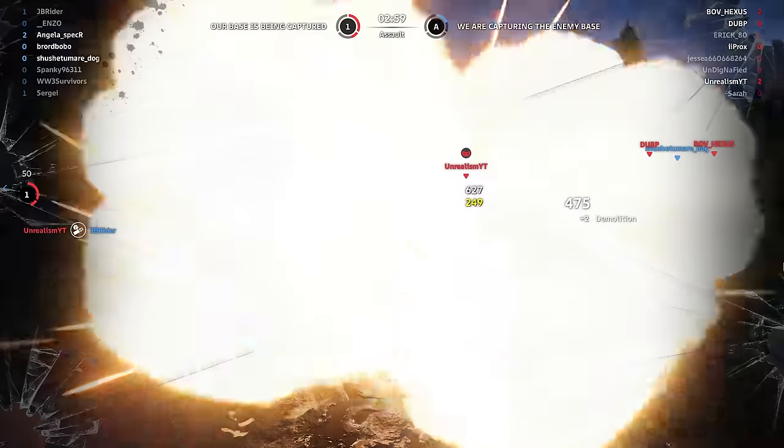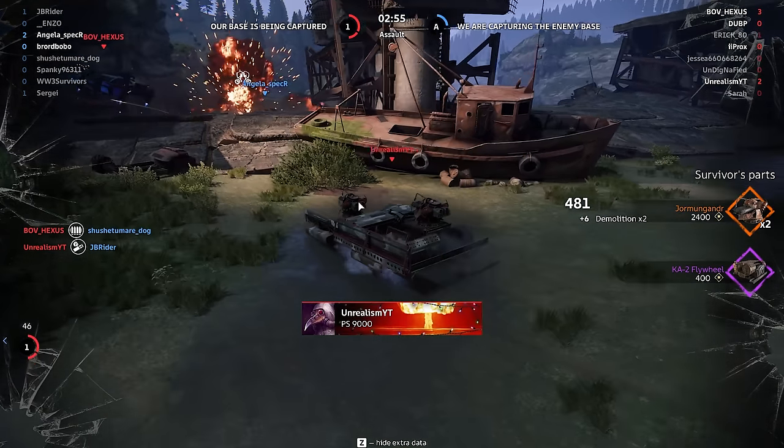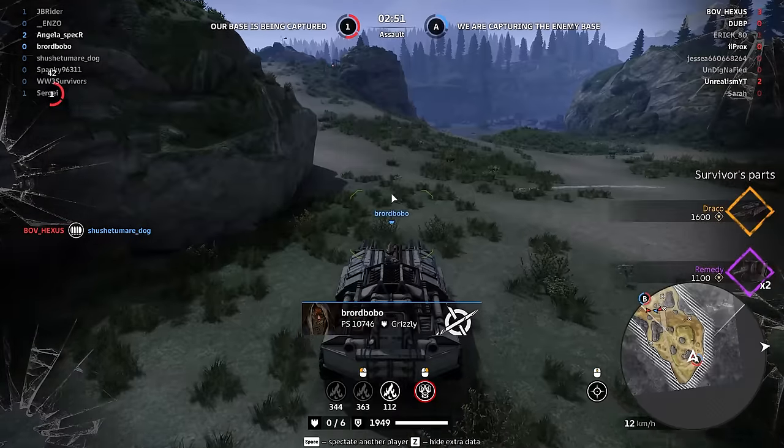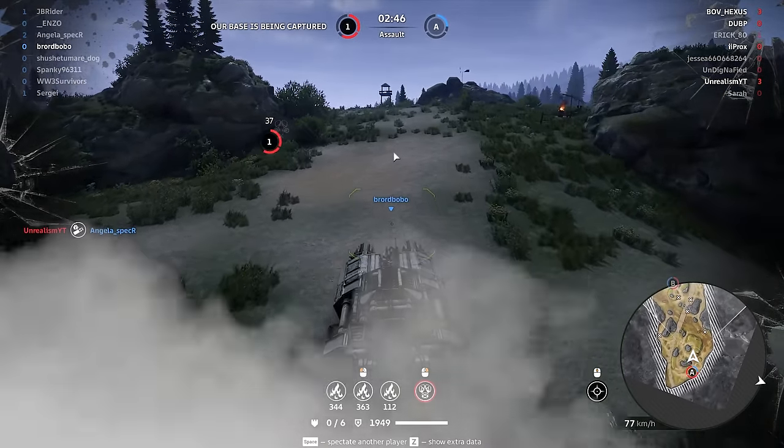Jormungandr — I love Jormungandr, they're so good. He squeezed them down to 9k power score on realism. 9k — that's insane. Those are relics. $300 weapons.